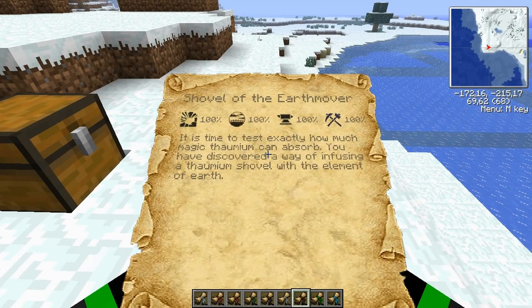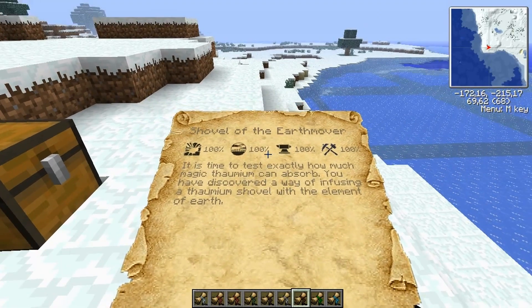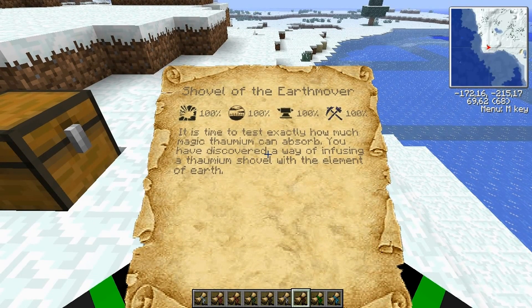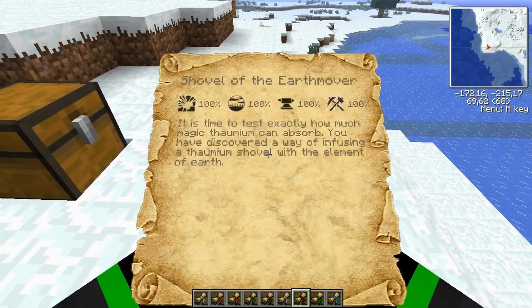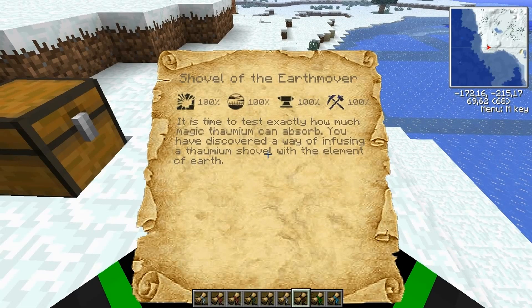Shovel of Earthmover. The animal comes from crafting tables. And if you don't know where the tool comes from, it's from any tool and flint.